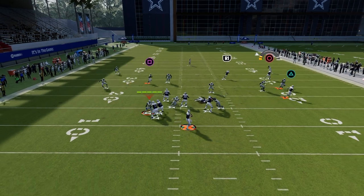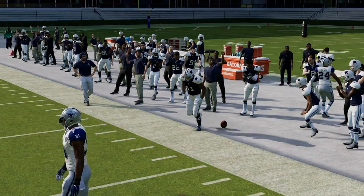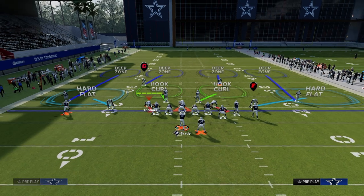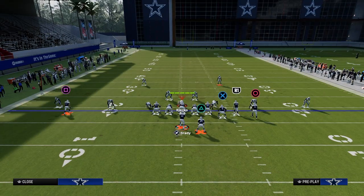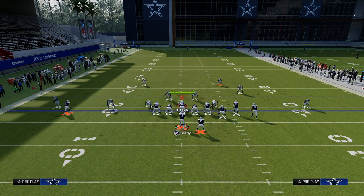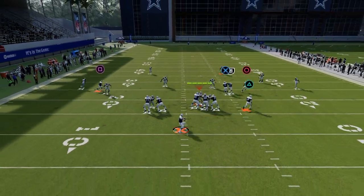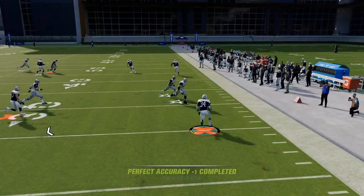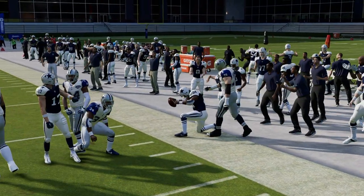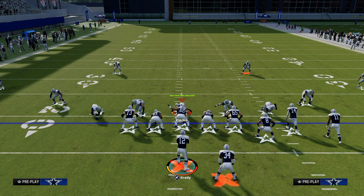Same basic idea — you'll see that the short corner route gets open. A lot of times they're going to back off the slot corner and shade their coverage over the top to use cloud flats to take this away. Our first read on the left side isn't really open, but we see the running back table route. That's why we love putting the running back on a quick table route to the flat — it eliminates their ability to just sit in that adjustment. You're going to get an easy 10 yards this year.